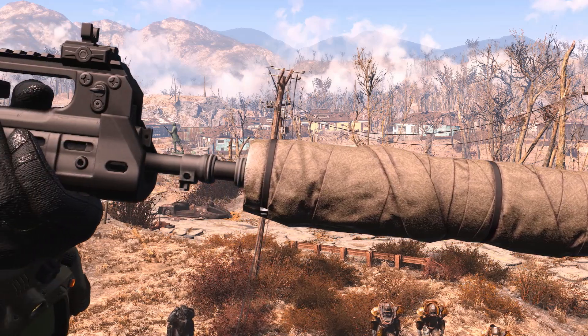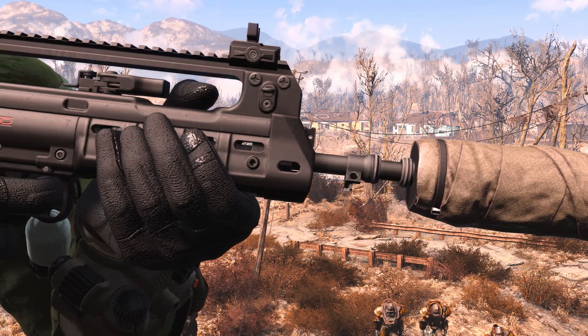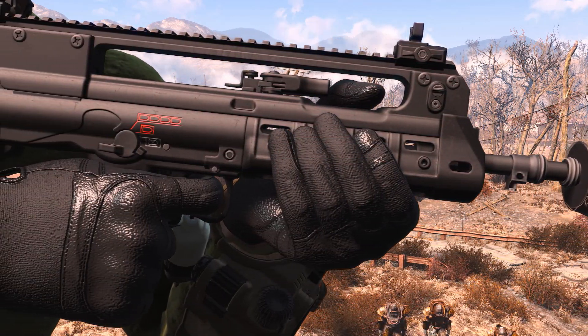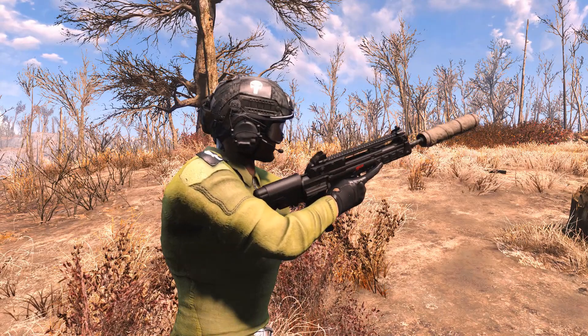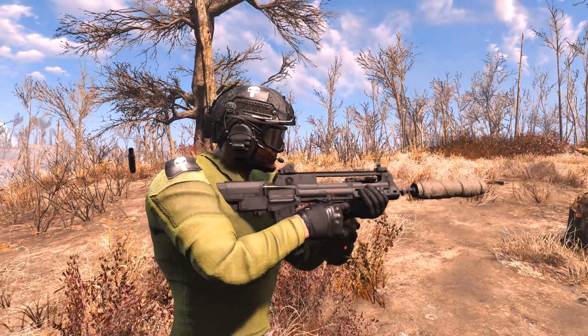Hey everybody, this is the HS-Product VHS-II Rifle. VHS-II will begin spawning at level 20, after which you can find it at your favorite local vendor or craft it at the chem station.